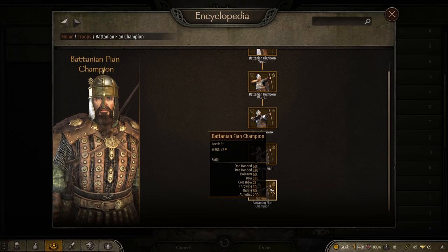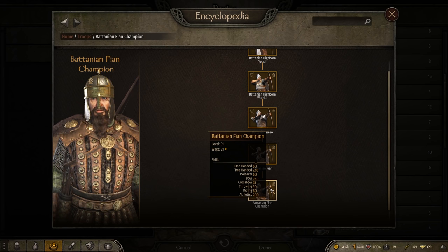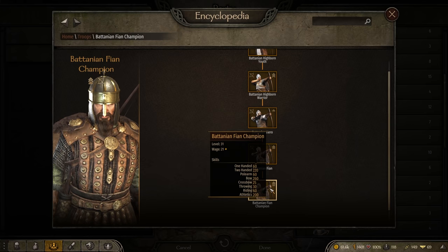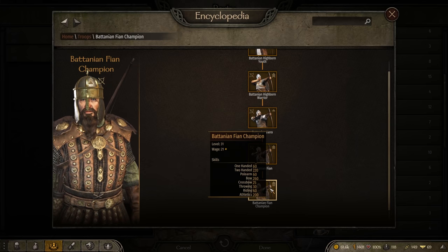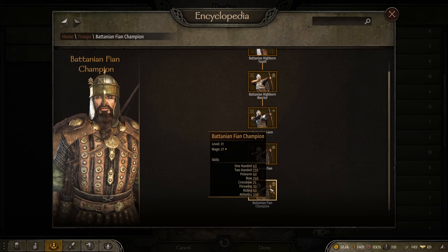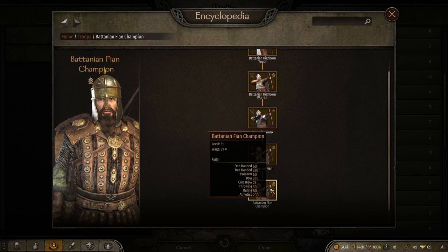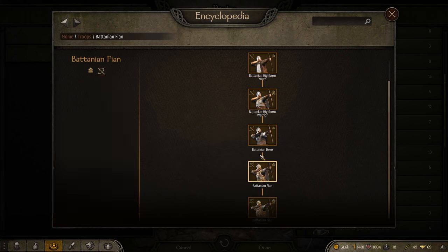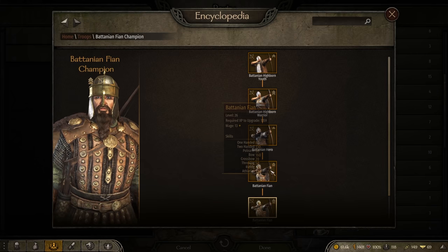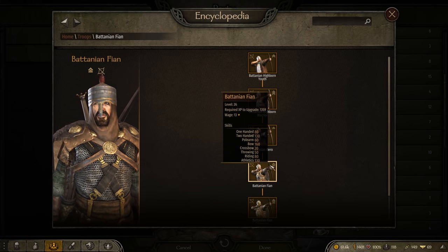If anyone challenges them in close combat, they'll whip out their two-handed weapon that they use at blazing fast speed because they have 220 two-handed skill. I've also found that Fians are easy to come by either directly from recruiting them or converting forest bandits using the tricks mentioned earlier. Quick heads up though — when you upgrade from a Fian to a Fian Champion, he doesn't spawn with a two-handed weapon right now as intended, but this should hopefully be fixed soon.